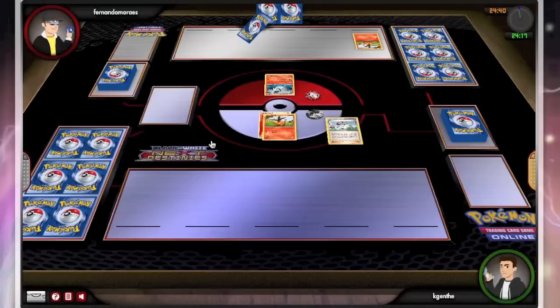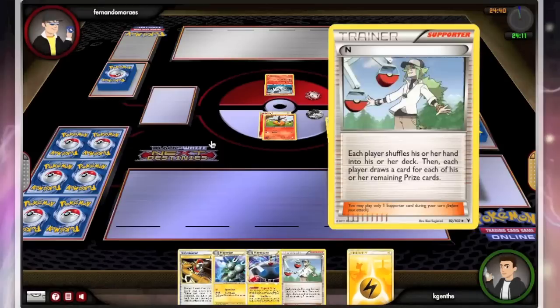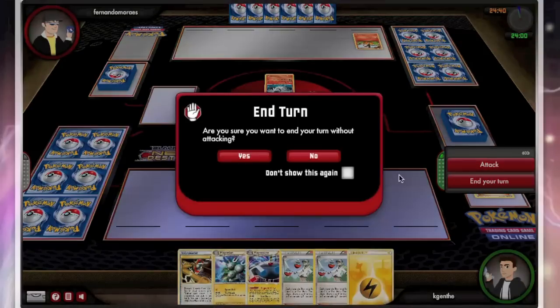I'm hoping for a P-Com or a Pichu. I will be denied a P-Com, so that's a fairly unproductive turn. There's no real reason to attack into the Resheram, so I will just end my turn.